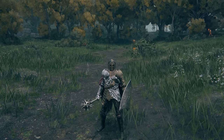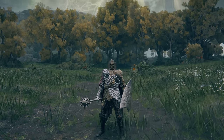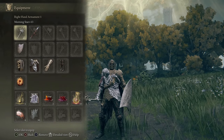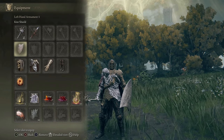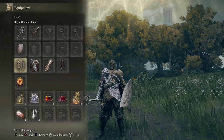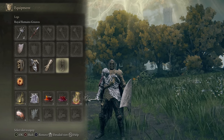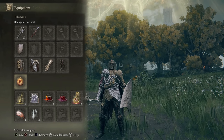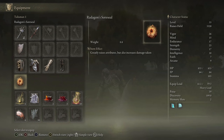I started a new game two hours ago, and this is my character. I can get any normal weapon I want to plus 12 at Roundtable Hold at any time, although this one is plus 13. I have a shield that blocks 100% physical damage. I have two completely different sets of armor, both of which can get my poise upwards of 30. I have Radagon's Soreseal, which gives plus 5 to 4 different stats, though I am level 33.